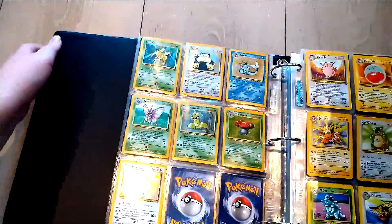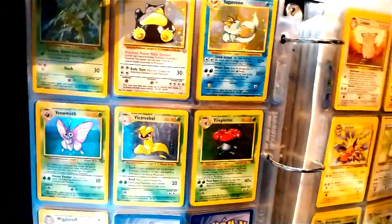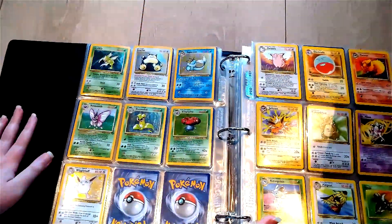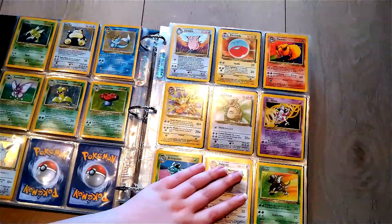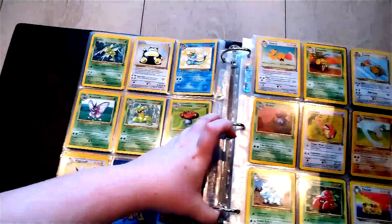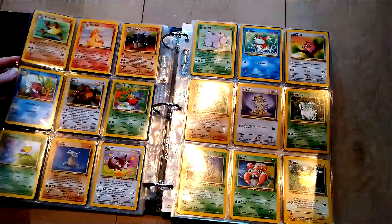Here we have some more sparkly cards. I also really, really like the Vaporeon one — I don't know what it is, it just looks so clean. I also remember pulling a Vaporeon holographic Jungle set card from a booster pack that my mom gave to me. Here we have the rare non-holo cards, and here we got some uncommon and common cards as well.